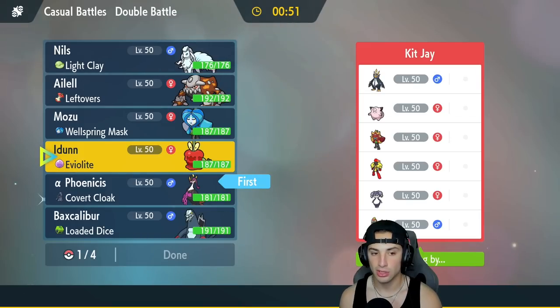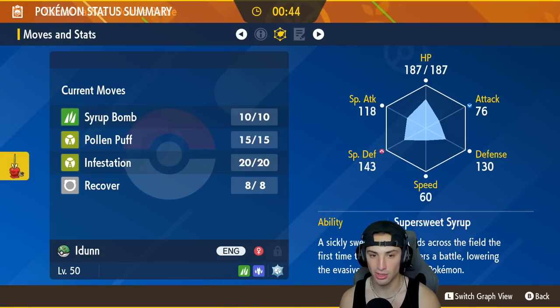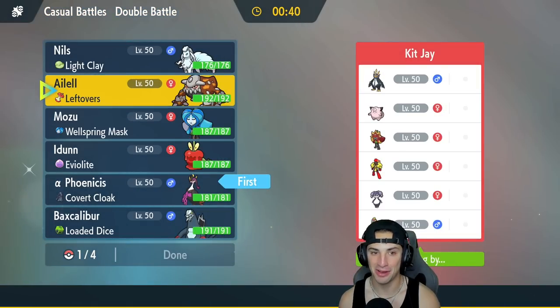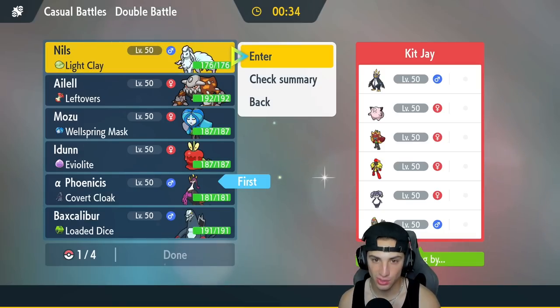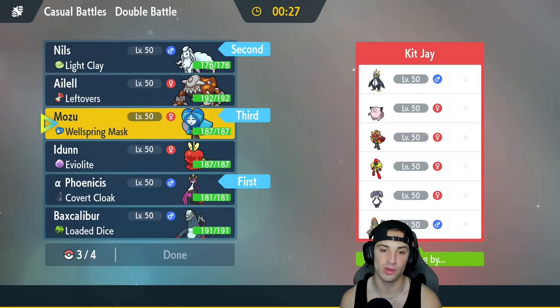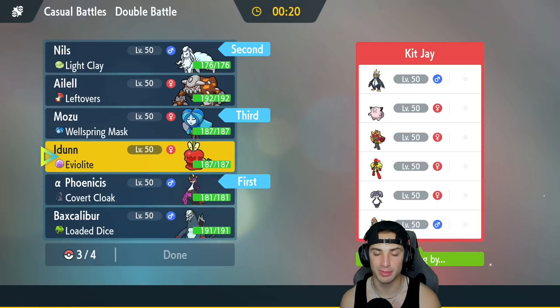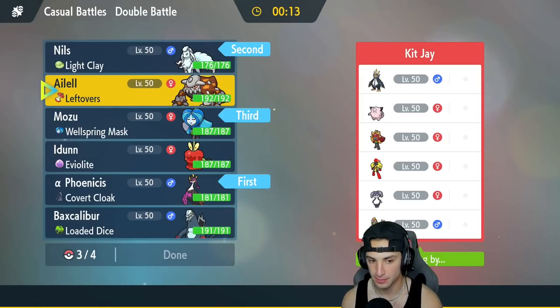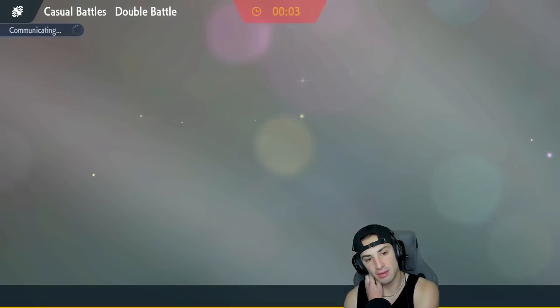Dipplin is more of a back-end Pokemon. I'm going to go Ninetales to set up Aurora Veil since we have full weather control. I'll also bring Wellspring Ogerpon. For the fourth, I'm debating between Dipplin, Heatran, and Baxcalibur — Heatran has Flash Fire and can really get after the Ogerpon, so I'm going with Heatran. Although Ogerpon might have Mold Breaker which could negate Flash Fire — we'll see.